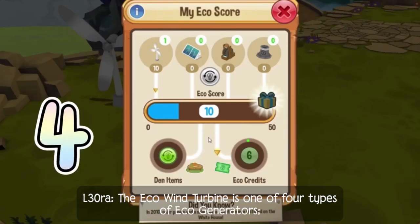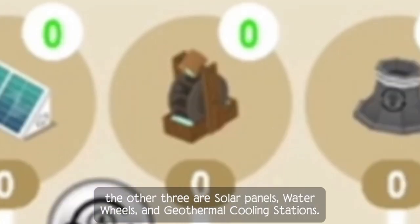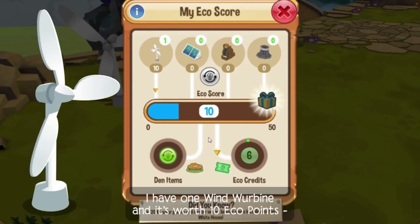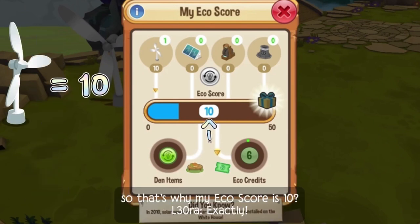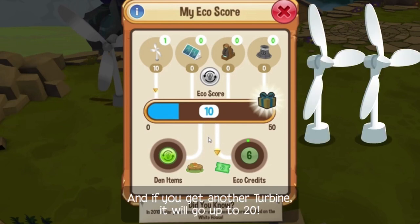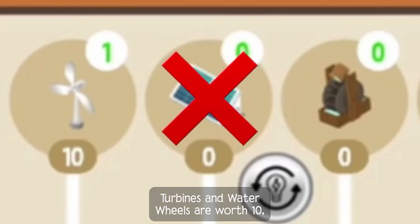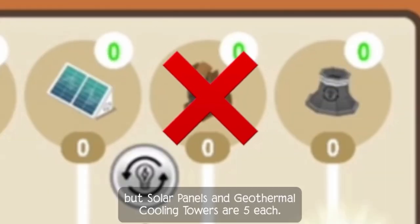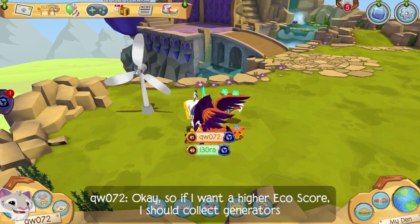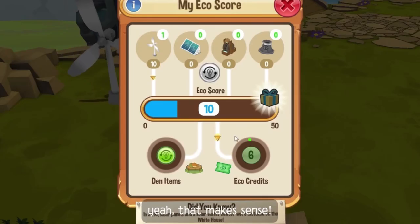The eco-wind turbine is one of four types of eco-generators. The other three are solar panels, water wheels, and geothermal cooling stations. I have one wind turbine and it's worth 10 eco points, so that's why my eco-score is 10. Exactly. And if you get another turbine, it will go up to 20. Not all generators are worth the same score, though — turbines and water wheels are worth 10, but solar panels and geothermal cooling towers are 5 each. So if I want a higher eco-score, I should collect generators with a higher point value. Yeah, that makes sense.